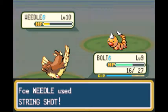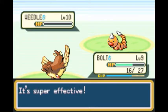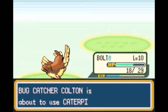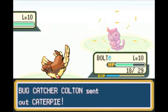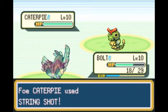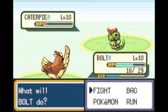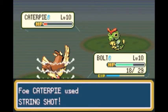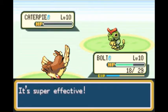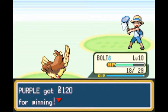Bolt grows a level — magnificent. The bug catcher still has one more Caterpie. This guy could have evolved his Caterpie into Metapod already, but has deliberately kept it at level 10 as a Caterpie, which makes no sense since Caterpie doesn't even learn any moves if kept unevolved. No reason to keep it as a Caterpie. Oh well — we won the battle, so it doesn't make a difference to us.